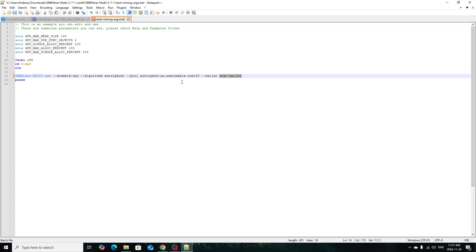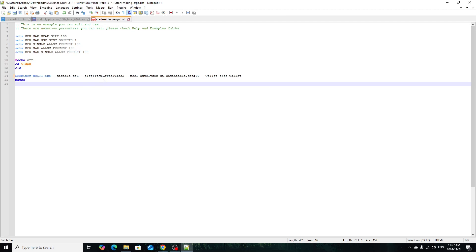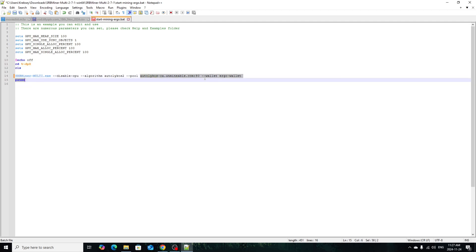All you do is paste the pool right in there. Instead of filling in the Ergo wallet, you fill in the Bitcoin wallet, because that's what you're being paid in. So how Unminable works: you're mining the AutoLycos 2 algorithm, mining to the Unminable pool, but you're being paid out in Bitcoin. So you put your Bitcoin address right here. This applies to any setup you're using — in these batch files or any mining software in general. If you want to be paid in Litecoin, Dogecoin, or Ergo, you just paste the corresponding wallet. Just remember, if you're using Unminable, the wallet you put in determines what you're paid out in.